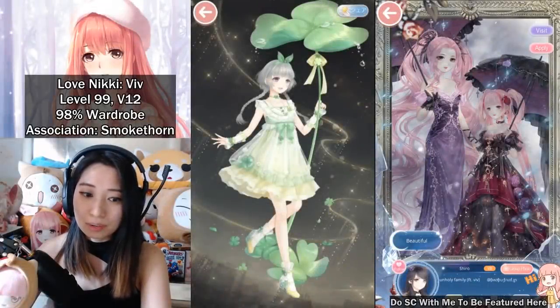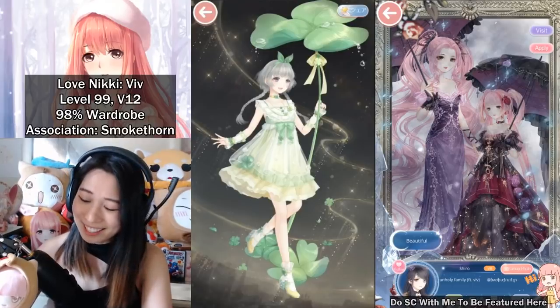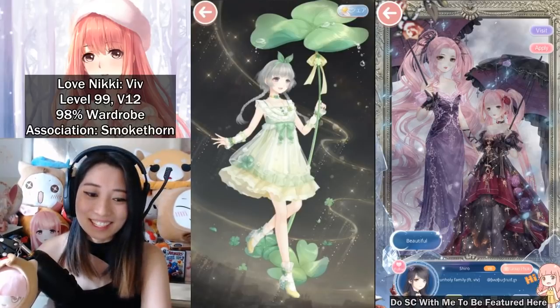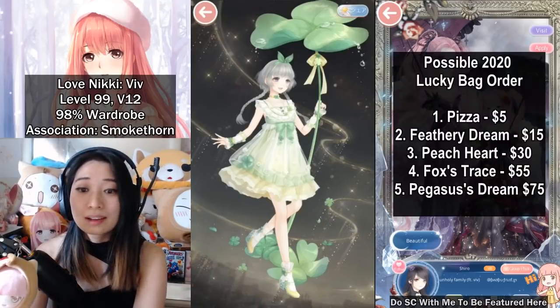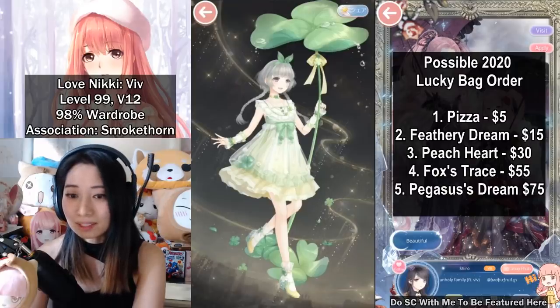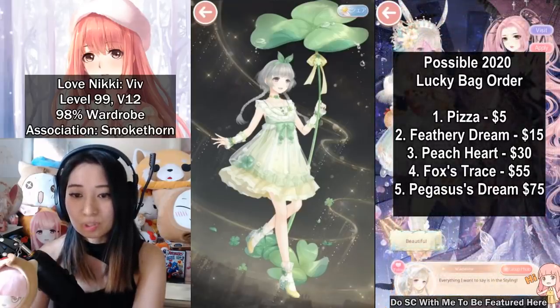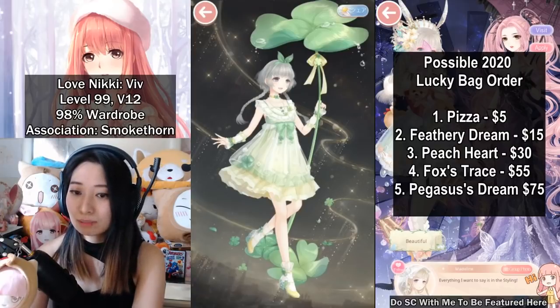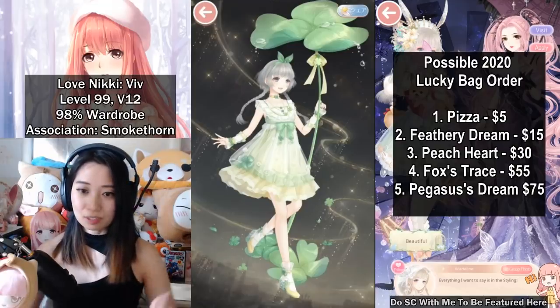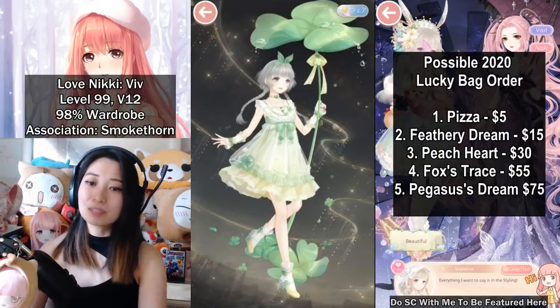And now let's talk about the Lucky Bag suit. So what order are we going to get them in? That is the question everyone is asking. So here are my predictions for the 2020 Lucky Bag suits. Number one, I predict that the most common suit will be the Pizza Girl, and that's going to be $5. At number two, it's going to be Fetteri Dream, which is the girl sitting on the egg, and that's going to be $15.